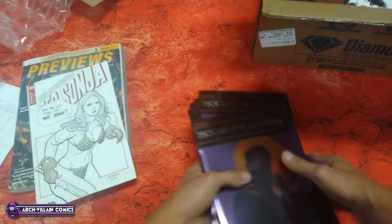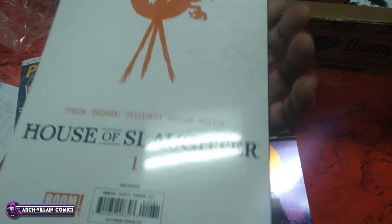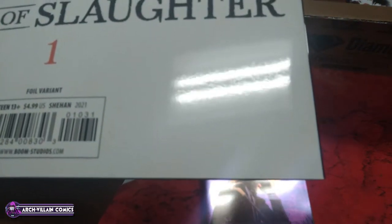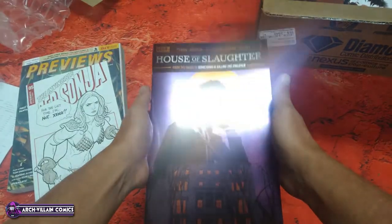And here's some shiny stuff. House of Slaughter number 1. This is the foil variant. It's very shiny.